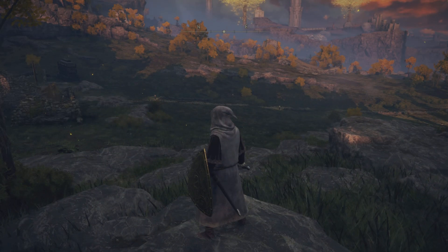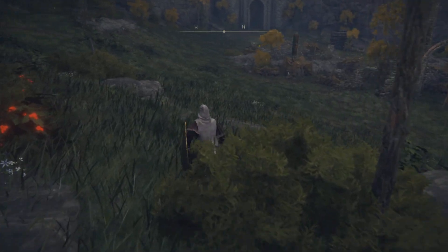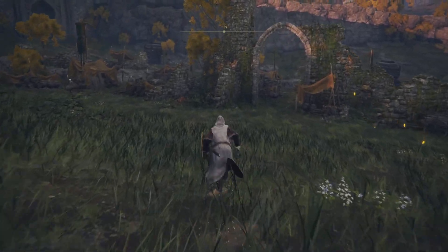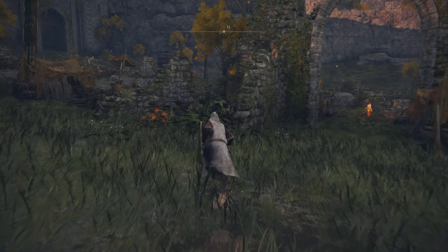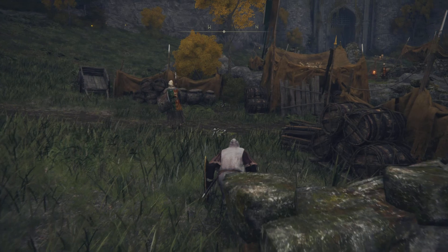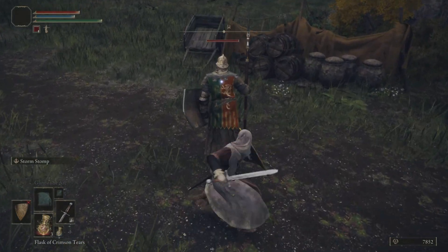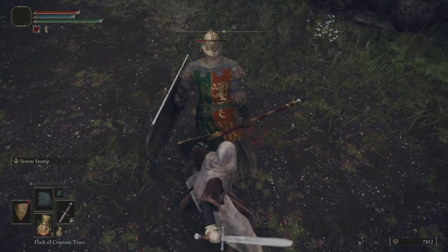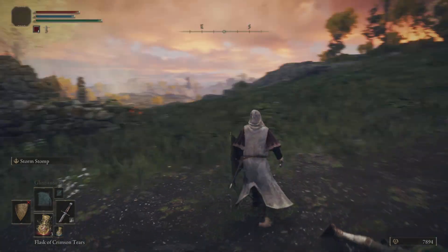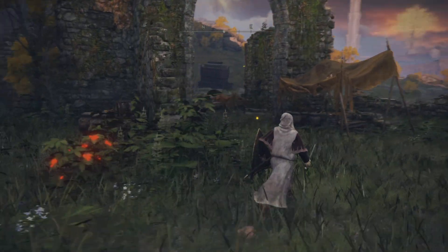Hello everyone and welcome back to Elden Ring. This is episode 4 of my playthrough. Last time I left you I promised that we were going to do these Gatefront Ruins, and I've been working on this for about 2 or 3 hours. I basically figured out a way to defeat this Godric Knight, and a lot of it involves stealth, as you'd expect, because I'm not at the level where I can go toe to toe with him. You'll see in this footage that I'm using stealth a lot and attacking from behind just to gain the upper hand.